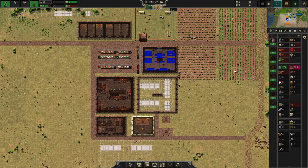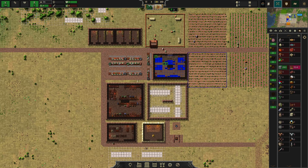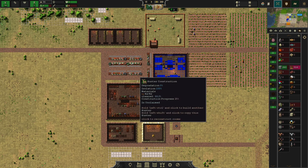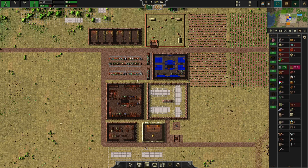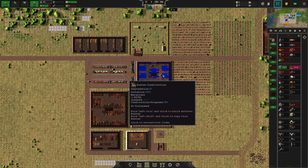Hello everybody and welcome back to episode 3 of my tutorial series for Songs of Six. Today we are going to go over many cool things: the food topic, repairing buildings with the janitor, sciencing things, and trade. There's quite a lot on our table for today. Let's watch our hunter building being finished.